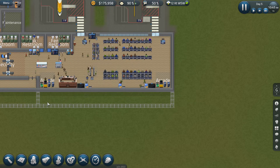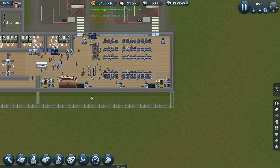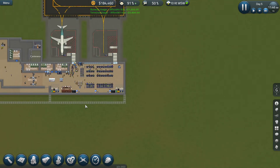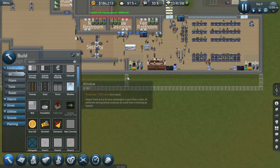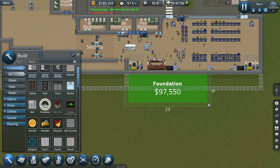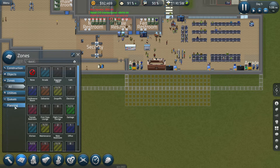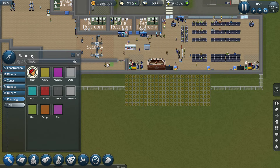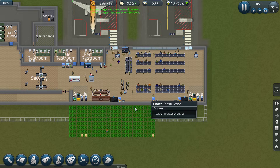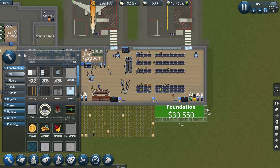I'm thinking what we need to do is maybe down in here we might change how far down we go — put a kitchen here and then have the ability to have pizza, snack stands, whatever like that. I don't think we'll need a very big kitchen. Honestly, I think that ought to be okay right there. Zones, no planning — we'll clear this planning. Like I said, we'll put a kitchen here, might even do the cafe. We'll go ahead and do that — that'll help out.